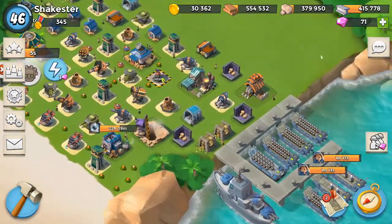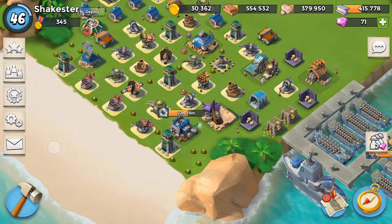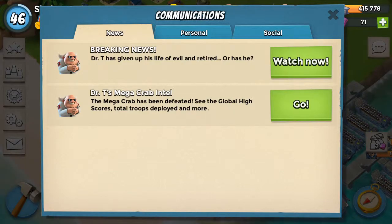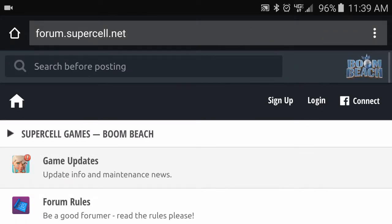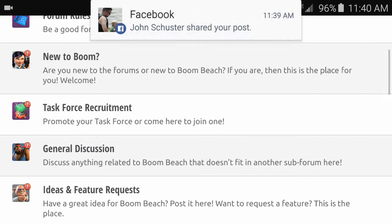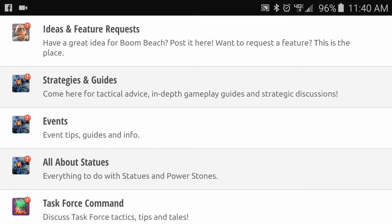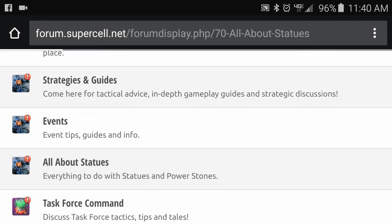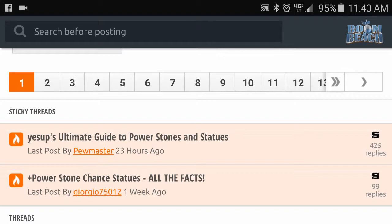One of the coolest things I want to show you — look around and see this little envelope right over here. Click on that, and up here you've got tabs: news, personal, and social. Click on social, scroll all the way to the bottom, see where it says 'Join Boom Beach Community.' Hit go and it's going to take you to the forum. Scroll down to 'New to Boom Beach' and look under 'All About Statues.' Hit that up.